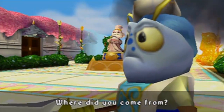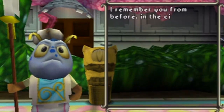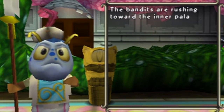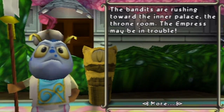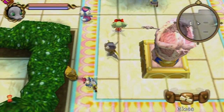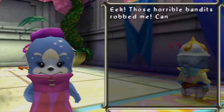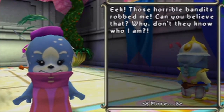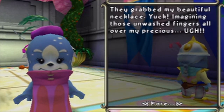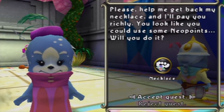Hey, where did you come from? Guard NPC: 'I remember you from the city. Never mind, you're here now and I can use your help. The bandits are rushing toward the inner palace, the throne room — the empress may be in big trouble. I'm going to stay here to protect the citizens. Please go make sure the empress is well protected.' A lady NPC: 'Those horrible bandits robbed me — they grabbed my beautiful necklace! Please help me get it back and I'll pay you richly. Will you do it?' Sure!